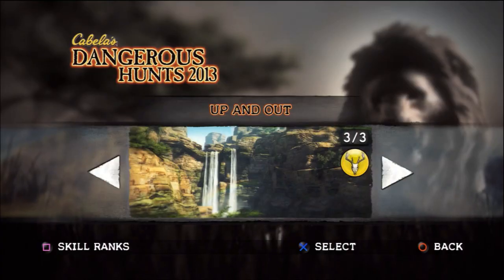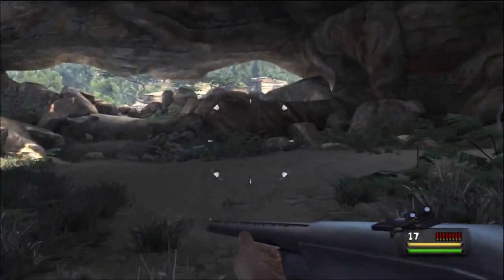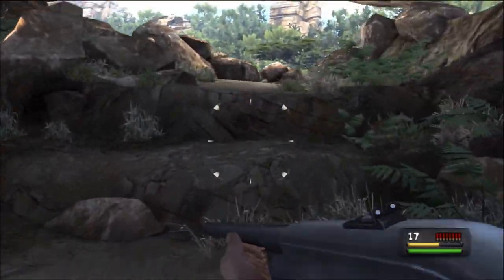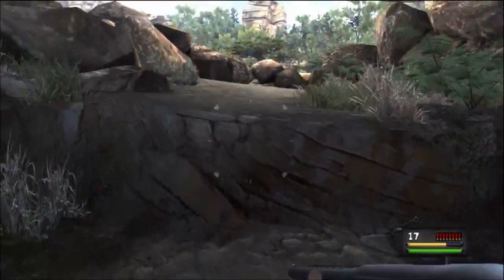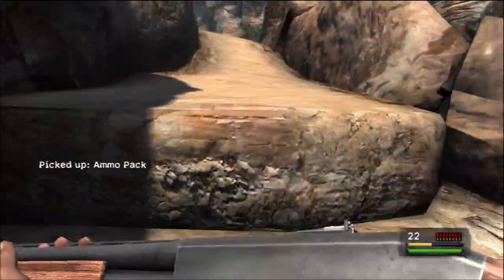The next level is 'Up and Out'. At the very start of the level you'll enter a cave with a ton of baboons that run away. Instead of going right and following the cave out, head straight ahead and hop up these massive ledges - on the right in some bushes you'll see the antler.